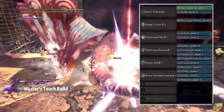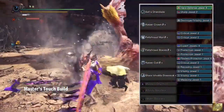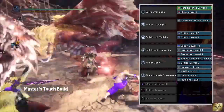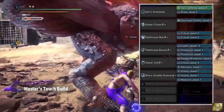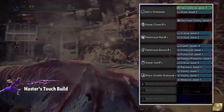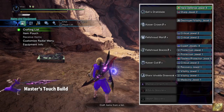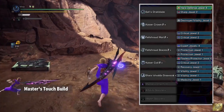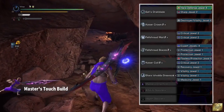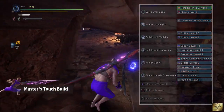As for armors, I have used Kesa Crown Beta, Vaal Hazak Mail Beta, Vaal Hazak Braces Beta, Kesa Coil Beta, and Safi'jiiva Greaves Alpha. On the sockets of this weapon, I've used Hard Defense Drill, 3 Critical Drills, 1 Expert Drill, 3 Protection Drills, 2 Vitality Drills, and 1 Medicine and a Recovery Drill.